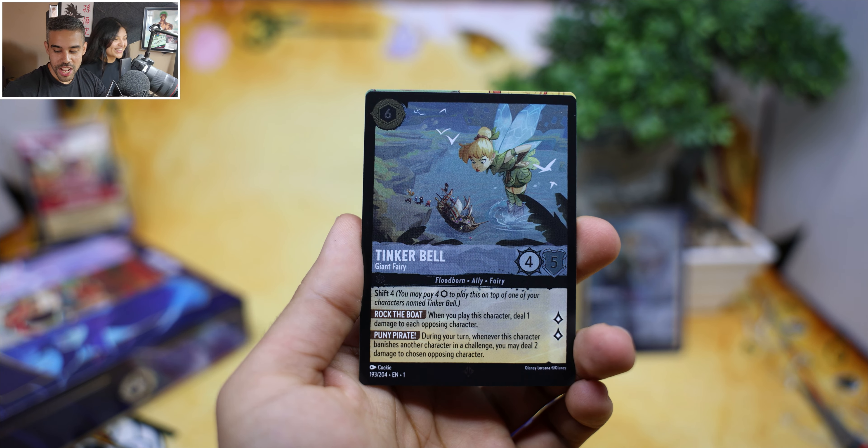The enchanted rare we showed earlier is the alternate art version of this card. This is a meta card — it deals damage and it's super good. Nice, let's see what else we get.